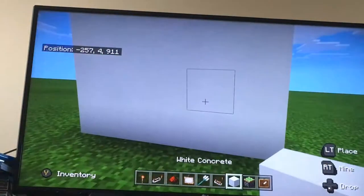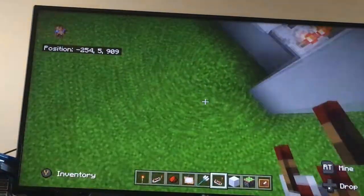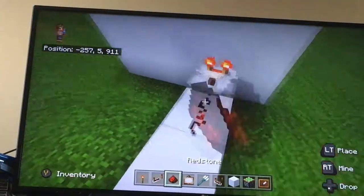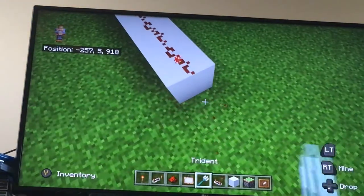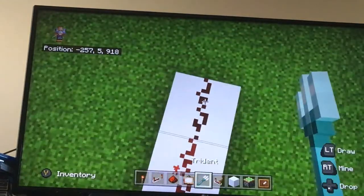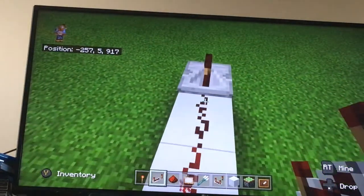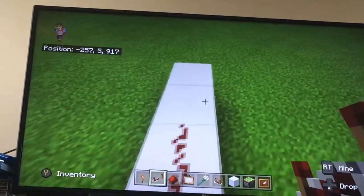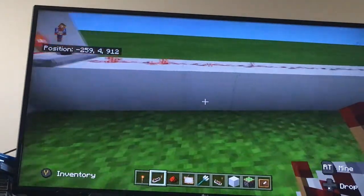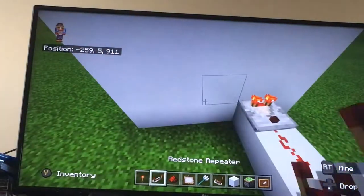You're then going to have this go out. I forgot how many exactly blocks, so I'm going to test that out. Okay, so this is how many blocks you need to go out. 1, 2, 3, 4, 5, 6, 7, 8. You need to go out 8 blocks behind the comparator.